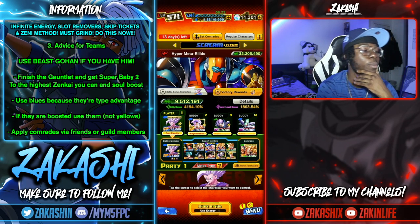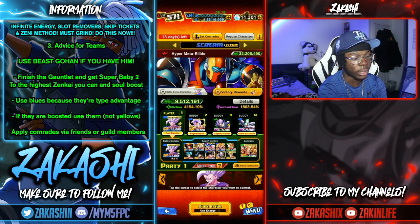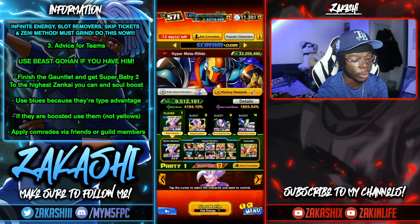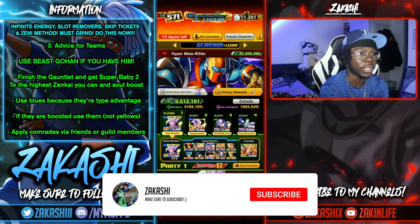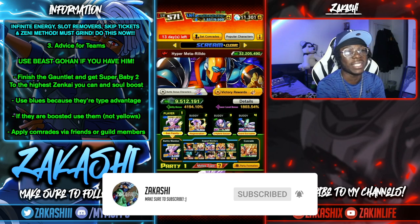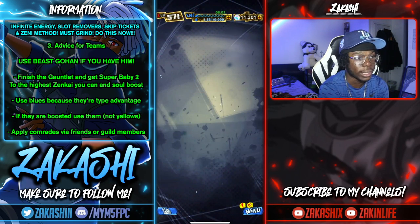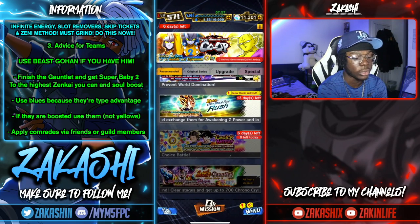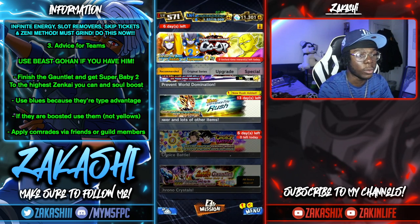For team formation: the enemy Hyper Metal Rilldo is red, so you want to use blues. Beast Gohan is obviously the best blue in the game — and he's boosted, which makes him insane. For a second unit, I've got Super Baby 2. I advise completing the gauntlet so you can get Super Baby 2's Zenkai awakening up to the highest Zenkai possible, then soul boost him — he's your next strong unit.